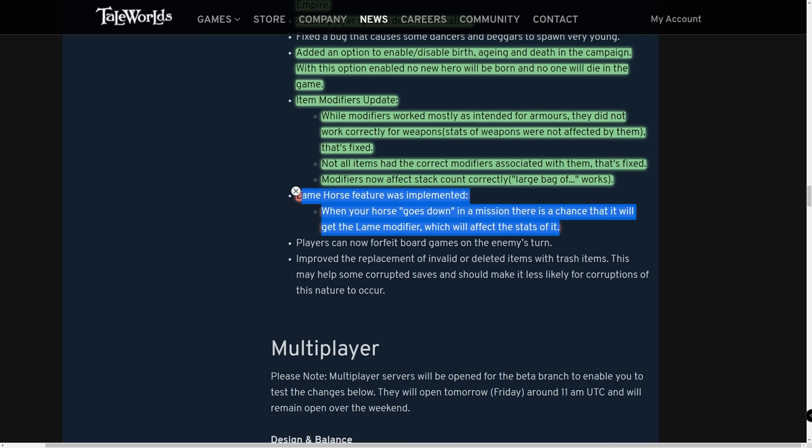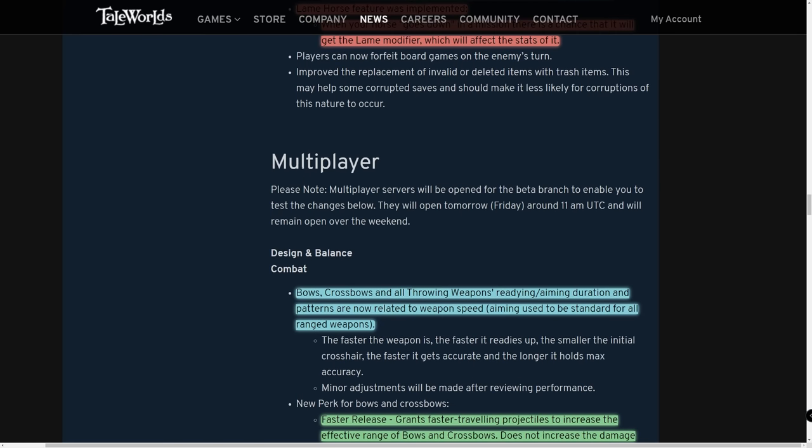This one is marked in red — the lame horse feature was implemented. When your horse goes down in a mission, there's a chance it will get the lame modifier, permanently affecting its stats unless you have the riding skill to negate or greatly reduce it. Be very careful — if your horse dies it could become permanently lame.